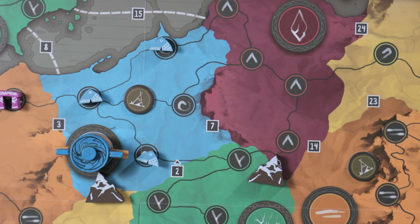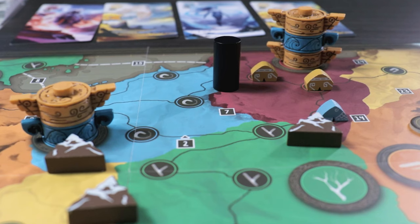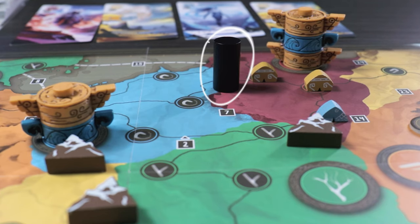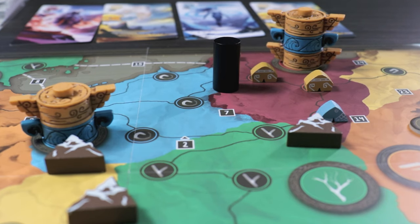When you exhaust the draw deck for a second time, or if a player runs out of tents, you trigger the end of journey scoring. The current round keeps going until everyone has an equal number of turns. Now you count tents and also totems and settlements. For totems, you don't count the totems themselves — instead, you count whether two totems in neighboring territories are connected. You only score points if you have the most totems in both connected territories. You get one point for each totem in both territories, and color doesn't matter.